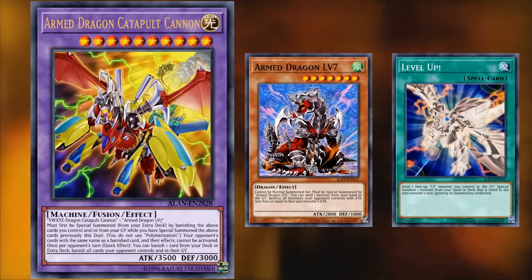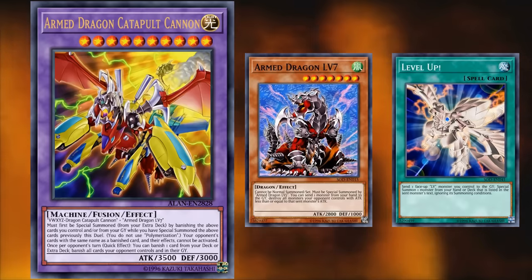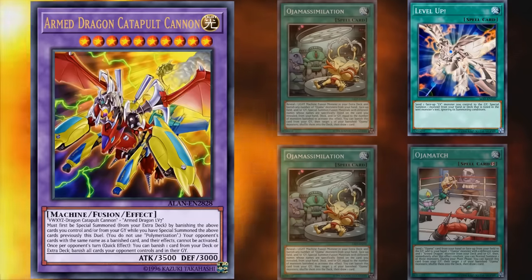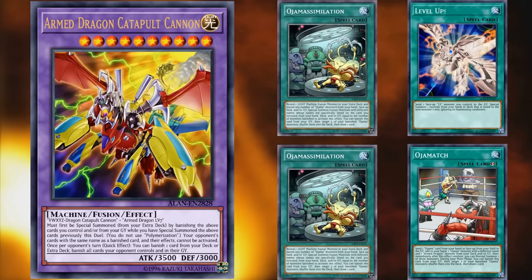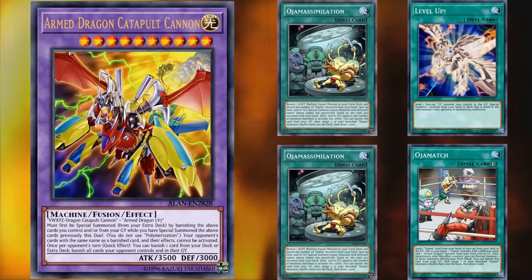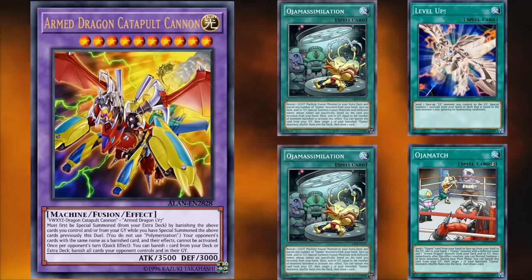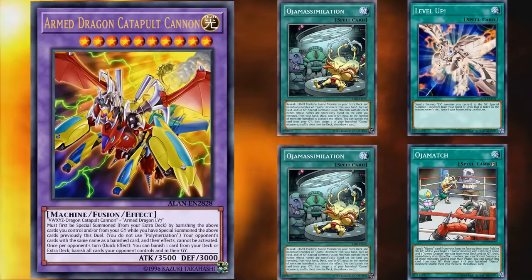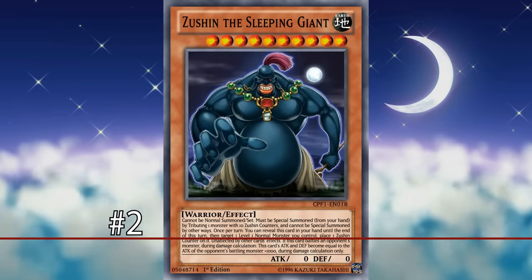Then you can use Level Up! to bypass its summoning condition and bring out Armed Dragon LV7 directly from the deck. Pulling both of these things off on the same turn requires four specific cards in your hand plus a set-up graveyard and field — highly inconsistent. Even using cards that help cheat requirements easier is still convoluted and requires a lot of resources, which is why this card definitely deserves a high spot on this list.